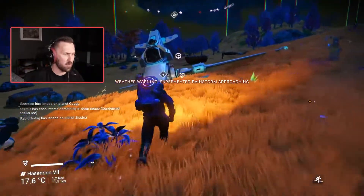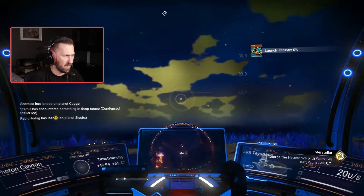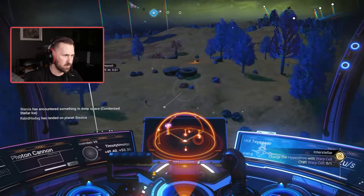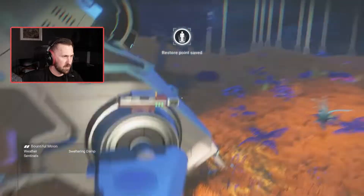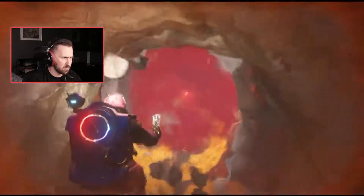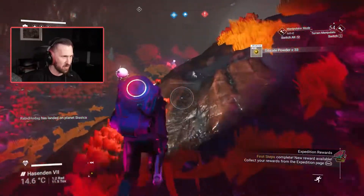Weather warning — superheated rainstorm! Yeah, you're gonna want to take shelter. Are my launch thrusters at zero? I need to make more launch thruster stuff. You need that launch juice! Launch juice would be like a good sports drink name. Oh that rainstorm — you can dig yourself a hole and wait it out in the ground. I'm almost back at my ship, come on — oh my god.